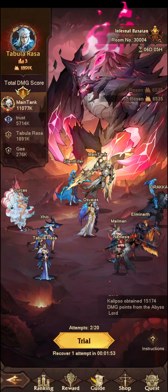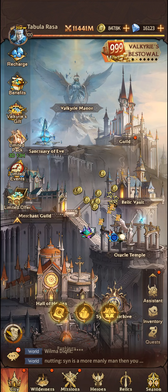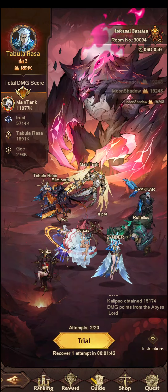We join from the main screen. If you missed that bit, you can go up here, top right, and you can jump into Abyss Crusade from here, and it'll bring you to the same screen.